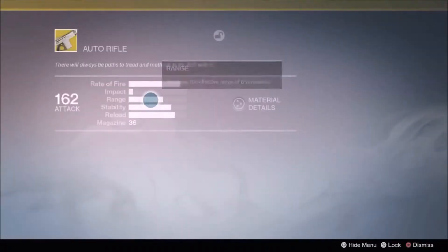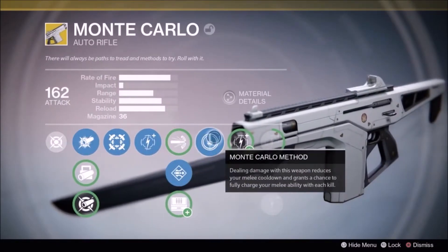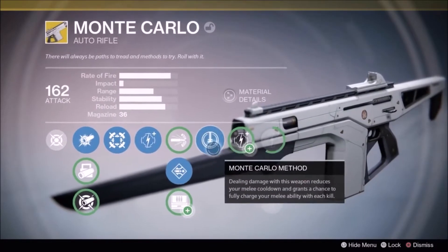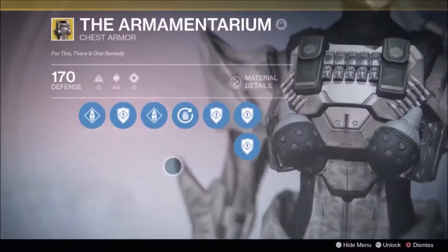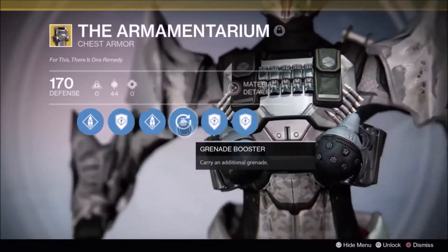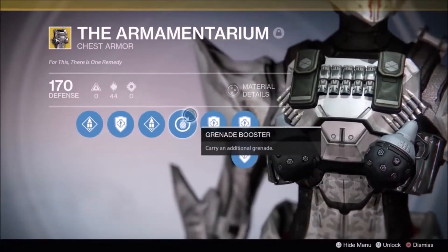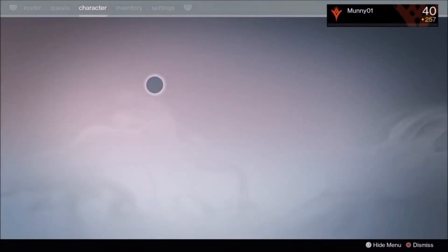This was the easiest way I found to complete the quest. You're going to need your Defender class, and I chose to bring along the Monte Carlo for its Monte Carlo Method, which reduces melee cooldown when dealing damage, with a chance to fully recharge your melee ability. I also brought the chest piece Armitarium specifically for Grenade Booster, which allows you to gain an additional grenade.